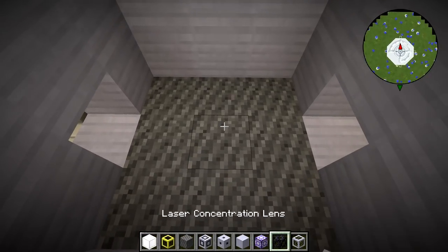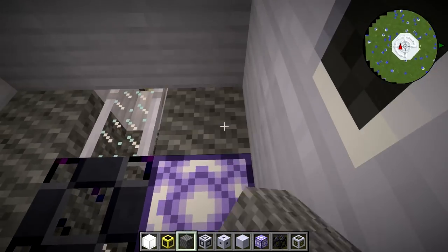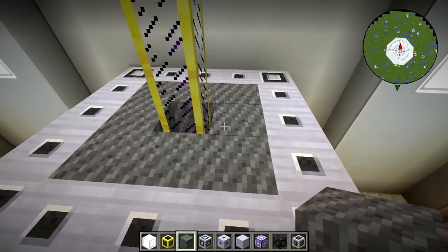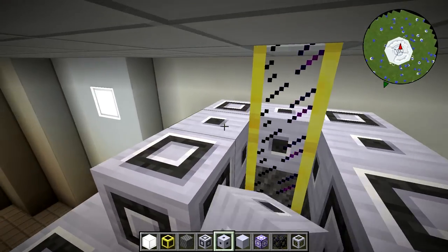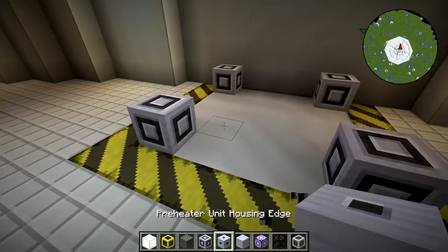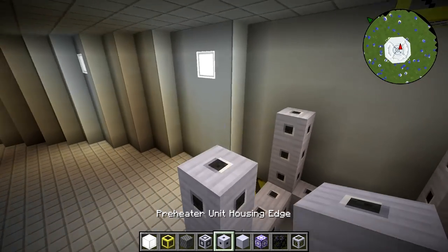We're going to get the plasma system sorted. These preheaters are the most obvious thing to build down here first. The problem right now is I'm building this in a flat world so I have room to work, but ultimately you've got to place this in an actual world. I'm hoping everything pastes properly — I'll test that later. We'll need to stick this near an ocean if we want to use heavy water extractors to produce heavy water for our deuterium and tritium. I want to use as much of the supply chains as possible, including the heavy water extractors, so that I have every component.